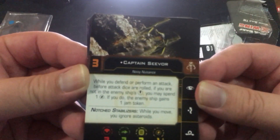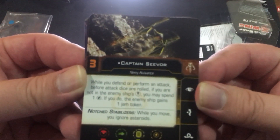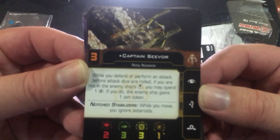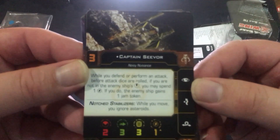Captain Seavor: while you defend and perform an attack, before attack dice are rolled, if you are not in the enemy ship's bullseye you may spend one energy token; if you do, the enemy ship gains one jam token, and then that charge regenerates. That's actually pretty cool.